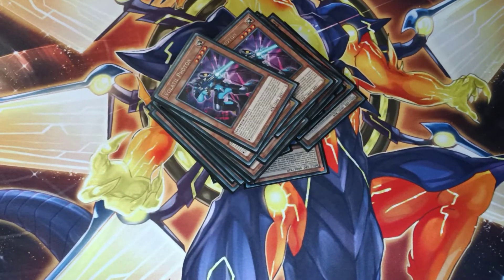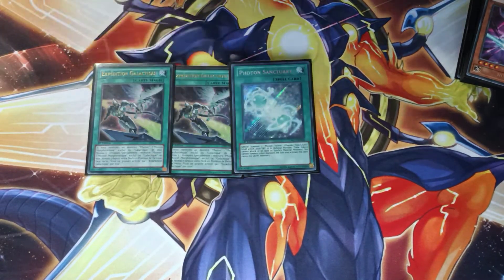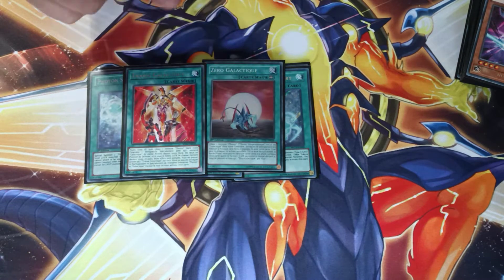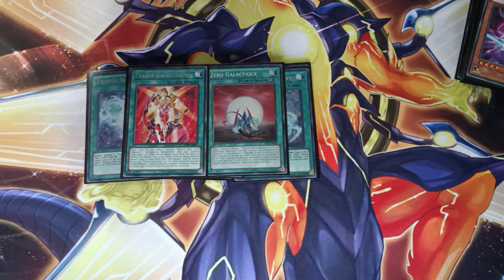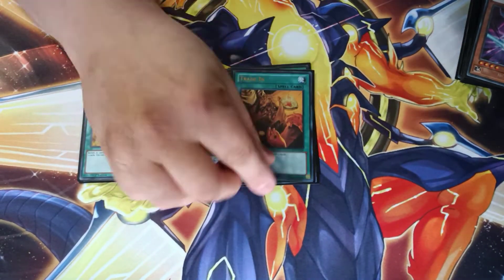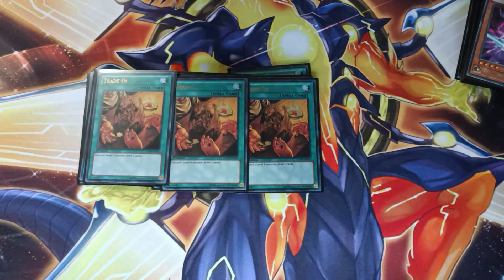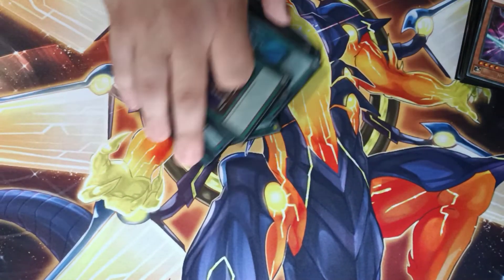That's everything for monsters. Spells: three Galaxy Expedition, three Photon Sanctuary — free links, free tokens, absolutely fantastic. One Galaxy Zero, one Trance. With Afterglow, Trance is absolutely amazing — sure it locks you into only Galaxy or Photon for the turn, but it doesn't matter. Three Desires — love this card, it says draw two. Three Trade In — big reason we're now playing three Night, because you don't care about ditching one. Same with Brave — you're just trying to get to more options and make the most terrifying field you possibly can. Then we have the Rota, Monster Reborn, one Called By, and Upstart — so it's 40 even.